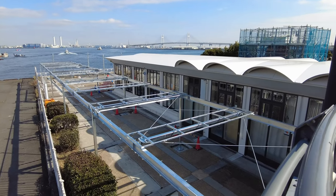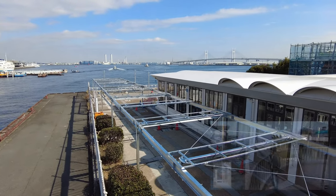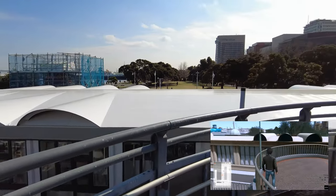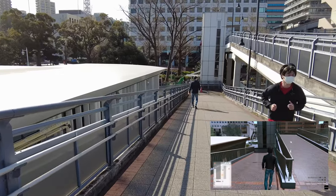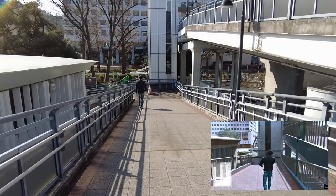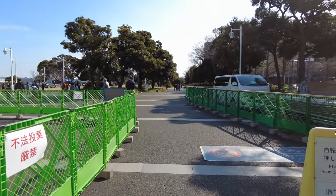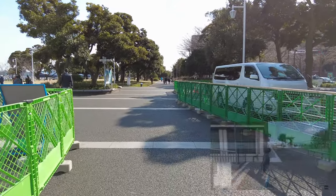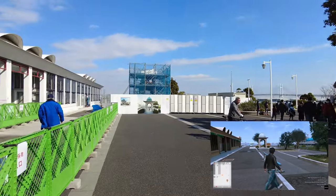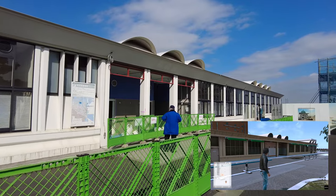Those ominous-looking unfinished support structures give away what we're about to see at ground level. The building itself is a little different in-game but quite similar. What would be a restroom and a cafe in-game, and what used to be a restroom, a Lawson, and a cafe in real life, was completely inaccessible as of February 2023.